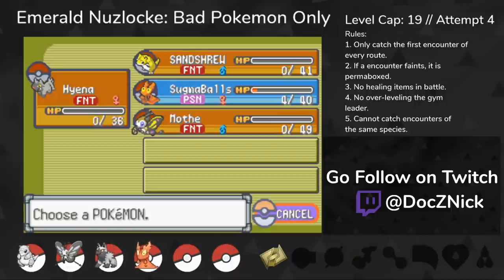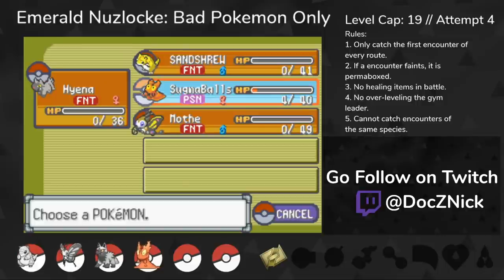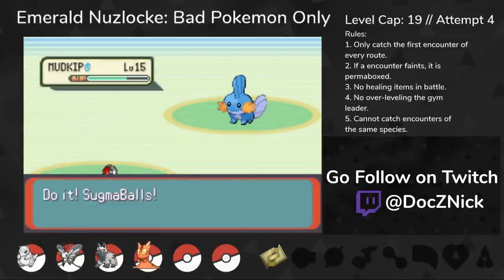Attempt 4 didn't make it too far. I lost to the rival battle after Roxanne — I let the Torkoal set up too many Curses and it just swept my team. On to Attempt 5.